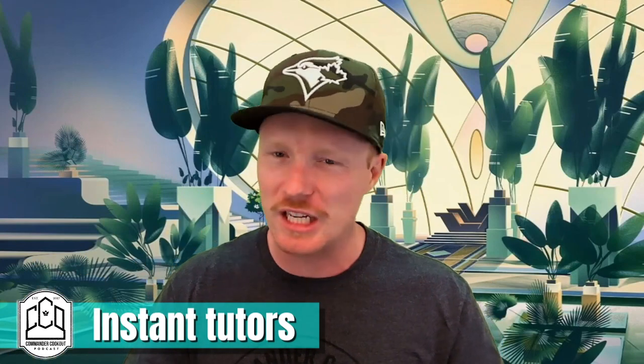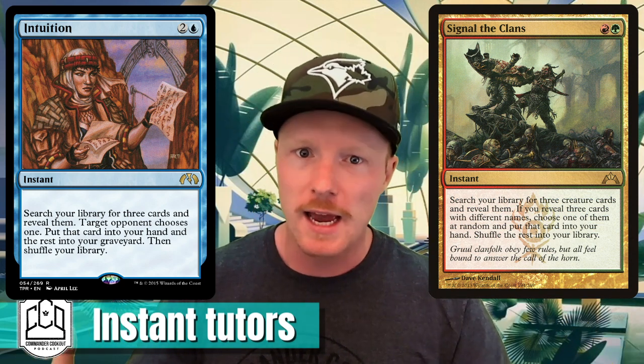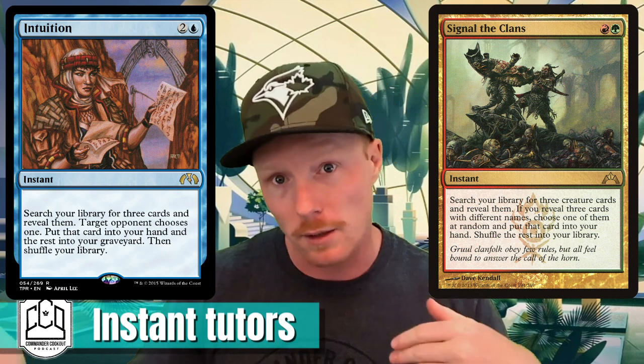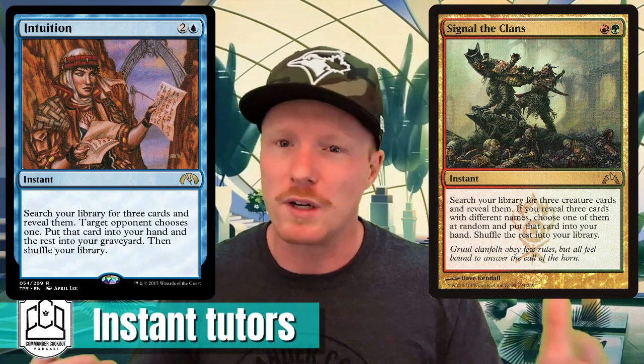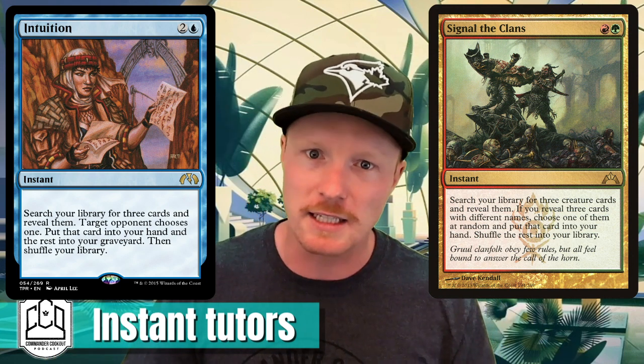Number three — I'm going to cheat again. I've got Signal the Clans and Intuition, kind of because they do the same thing: you search for three cards. With Intuition, your opponent chooses one and you keep that one while the others go away. With Signal the Clans, if you search for things with three different names — which you will in Commander — you keep one and the rest go away. So essentially you just search for three of the same thing with different names.